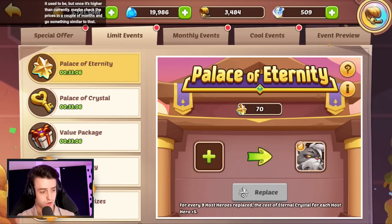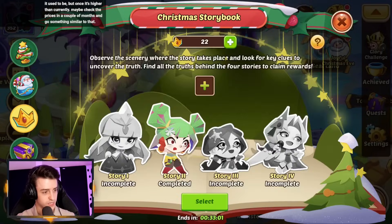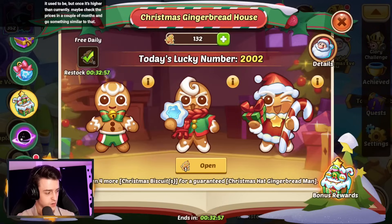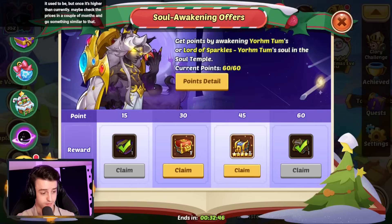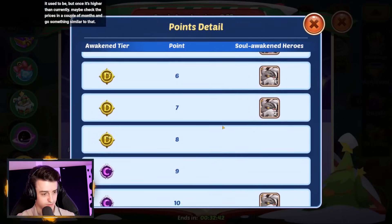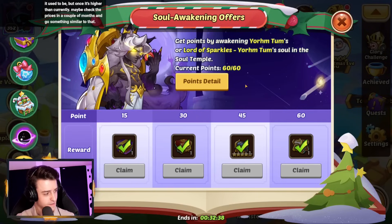Let's go ahead and check our awakens. If we go take a look at the Christmas event, we're on a total of 22 crowns — we're nearly there, just a couple more awakens to do. We've managed to get exactly 60 points — that was incredible! Elusive mirror — yes please, claim all that. Was that literally exactly 60 points? I think so — wow, that was very fortunate. Perfect.